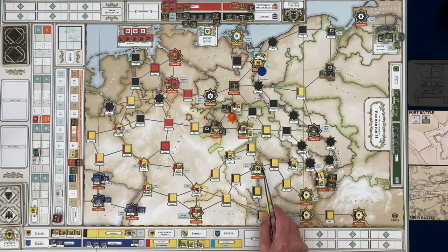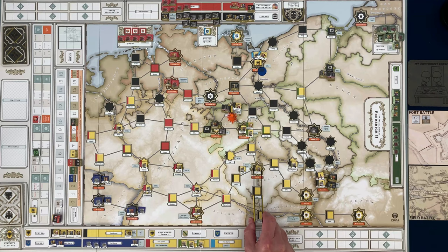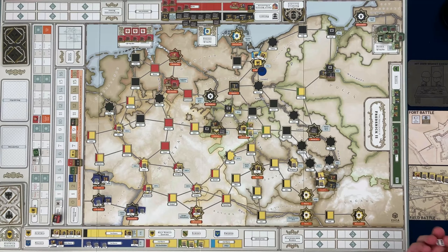One more action point remaining — I'm going to spend it to move this unit. Let me check: is that a resource fort? No, it's not. So let's move this down to here. Now we resolve battles. The defender fires first — our depleted unit in the fort rolls 1d6 adding one since it's a plus-one fort, looking for five or six — and gets a five. That manages to deplete one Austrian unit.